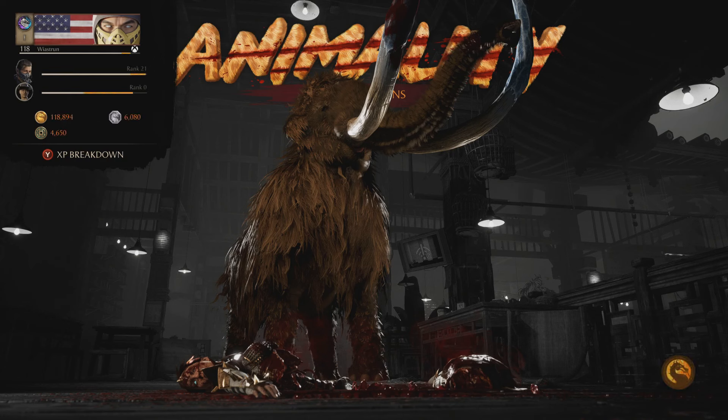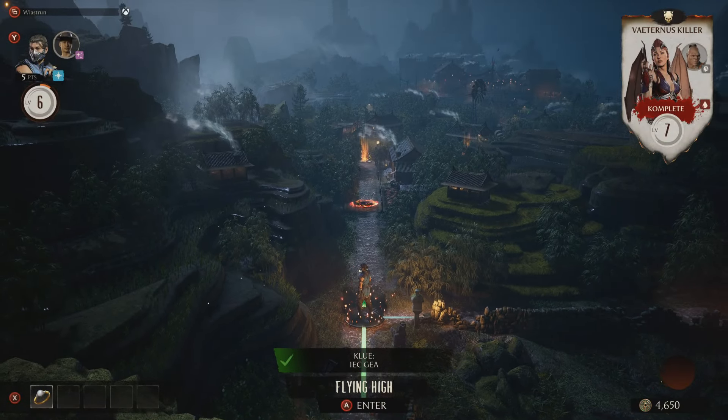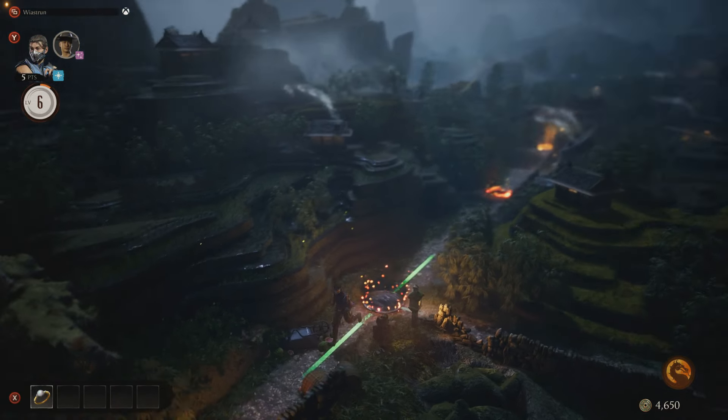Now, once it's done, the barricade on the path will be zapped, and you will get access to the chest. So let's have a quick look at what goodies are inside of it.